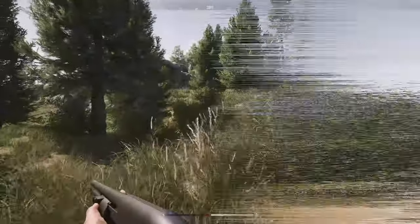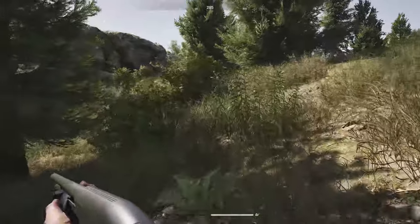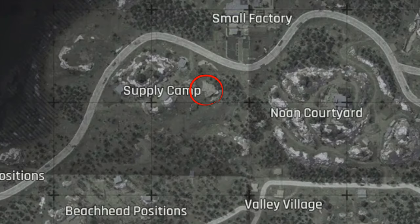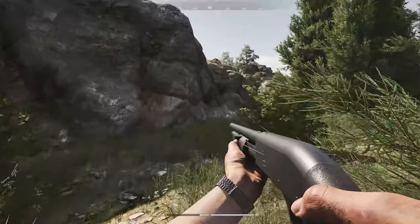All right guys, spot number five is just right down the hill from supply camp — it's actually going to be the mountain right here. I'll pop it up on the map real quick, make sure you get some stamina and let's do it.